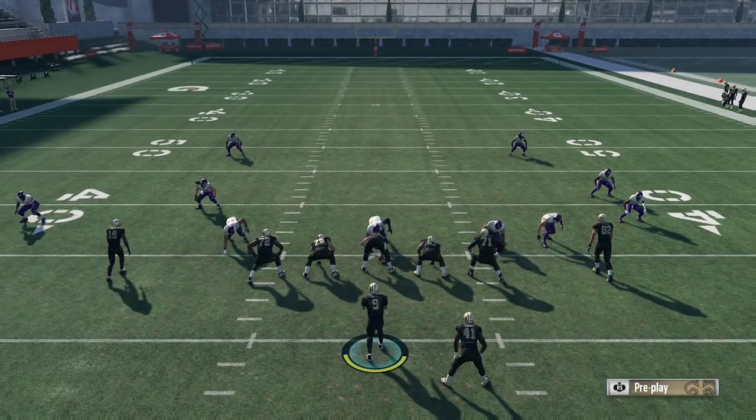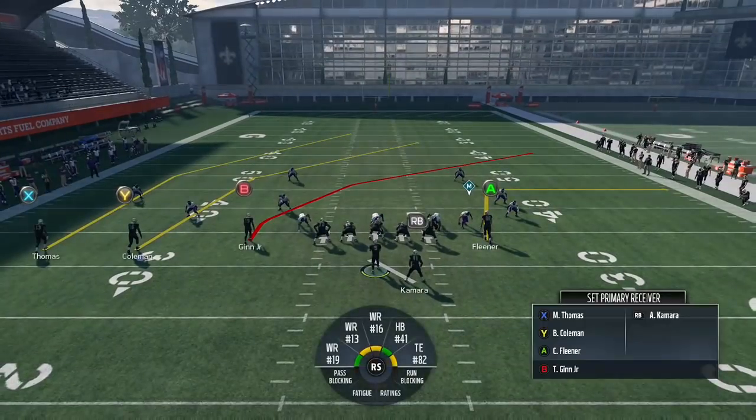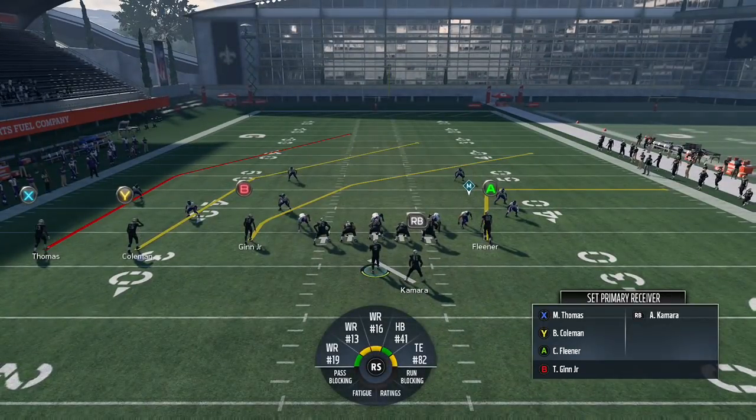What's going on everybody? Welcome to a new video. In this one I'm going to be showing you guys how to use the target playmaker trick — in particular to make this backside deep post route that Michael Thomas is running very effective against pretty much any style of defense. I'm in the gun tray Y-flex formation out of the New Orleans Saints playbook, and the play I'm in is PA Crossers.